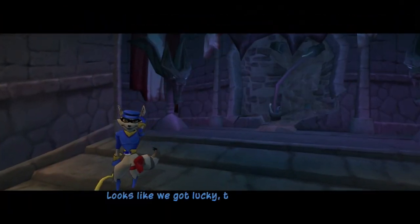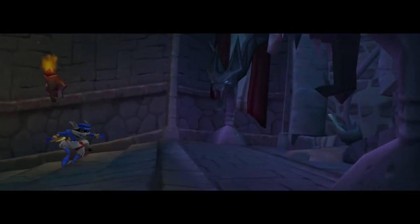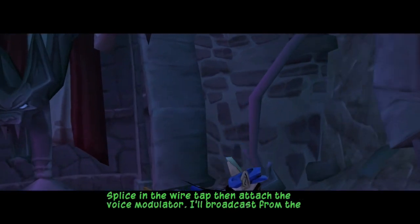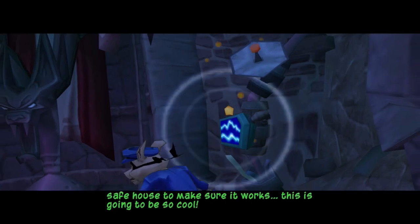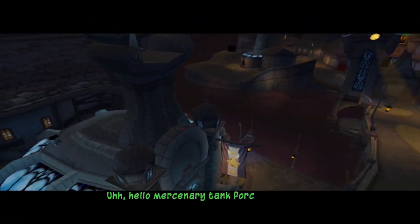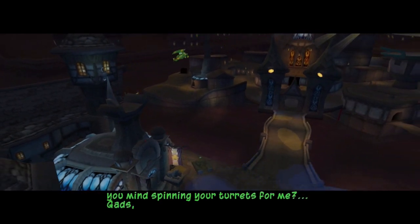Looks like we got lucky — the Contessa's men have already excavated Nila's satellite cable. Splice in the wiretap, then attach the voice modulator. I'll broadcast from the safe house to make sure it works. This is going to be so cool. Hello, mercenary tank forces — I'm not expecting your turrets for me. This is cool.